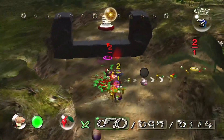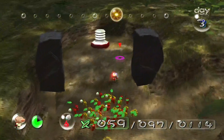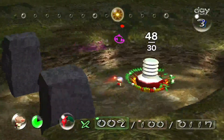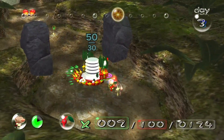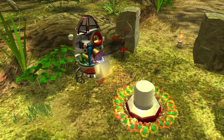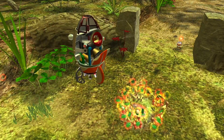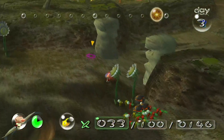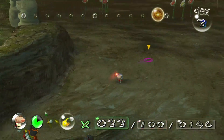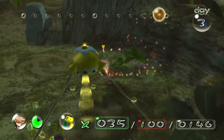As Captain Olimar advances, he encounters different tasks that require different types of Pikmin. This creates a need for strategic planning and delegation — assigning the right Pikmin for the right job. By capitalizing on each Pikmin's unique strengths, Captain Olimar can optimize his efficiency and overcome obstacles more effectively. Additionally, Captain Olimar must manage his resources wisely, collecting and utilizing objects found throughout the game world such as fruit and ship parts for survival. He must also balance his exploration of the new planet, gathering resources, and managing Pikmin to ensure that he can leave this strange planet.